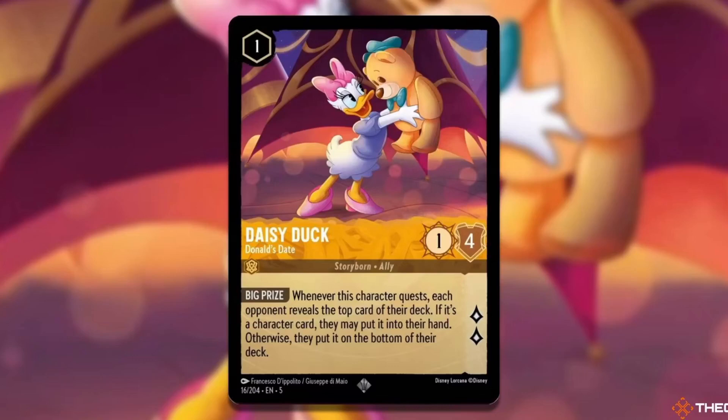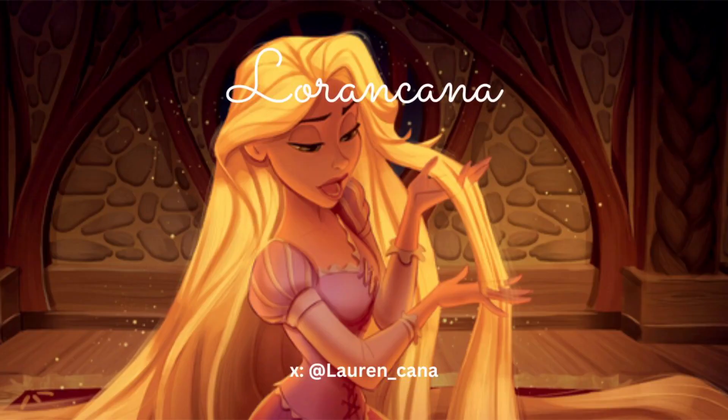Those are just three of the many ways to build with the deck. I know some people are trying to steal song with her, and the Amber Ruby Just-In-Time location deck could probably be served well with an aggressive one-drop. Whatever you want to do with Daisy Duck, she's got your back, as long as you're trying to go fast. I'm Lauren Khanna, and have a great day.